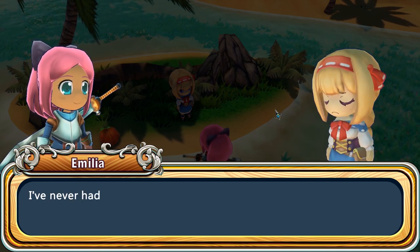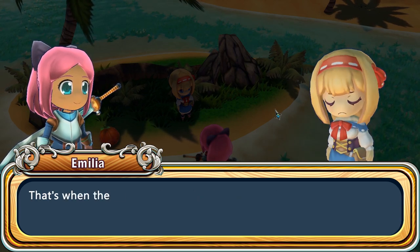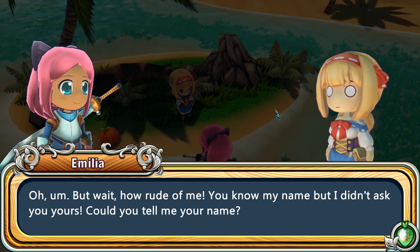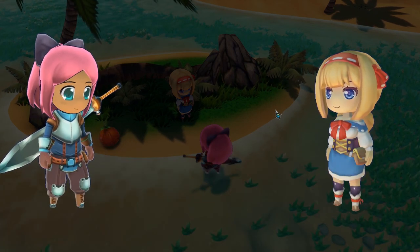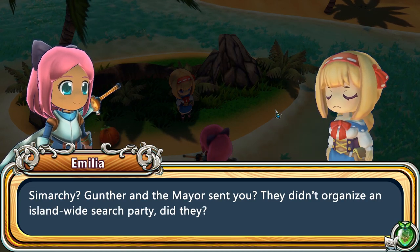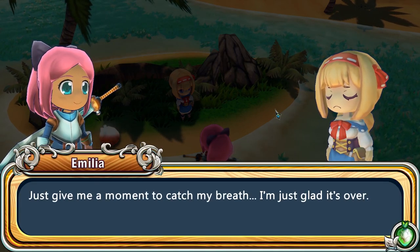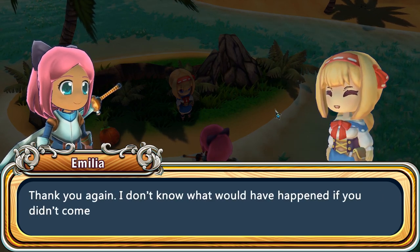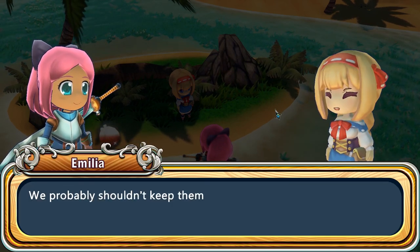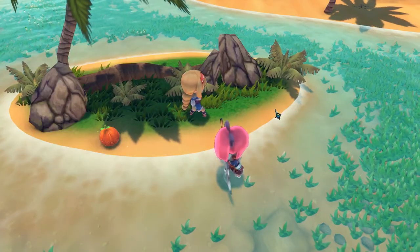'Amelia? Yes, I'm Amelia. Thank you for saving me. I don't know what happened — I've never had trouble with the Magnus here before. I was just picking some wild herbs like I always do, and that's when the belly flappers attacked. But wait, how rude of me — you know my name, I didn't ask yours. Could you tell me your name?' Simarchy. 'Simarchy — Gunther and the mayor sent you? They didn't organize an island-wide search party, did they?' Nope, just me — just a newcomer that they don't know, don't trust. But apparently I was tasked to come find you.